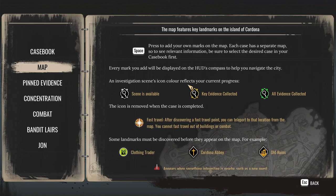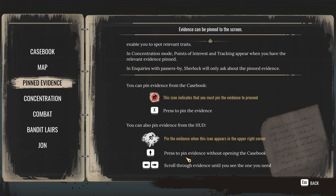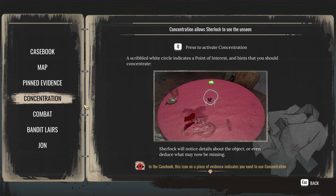Map — press space to add your own marks on the map, which is really cool. Each case has a separate map, so to see relevant information be sure to select the desired case in your casebook first. Pinned evidence can be pinned to the screen. Certain investigative actions require pinned evidence. When profiling people, it will enable you to spot relevant traits. Points of interest and tracking appear when you have the relevant evidence pinned — that's kind of important. Press to pin evidence without opening the casebook.